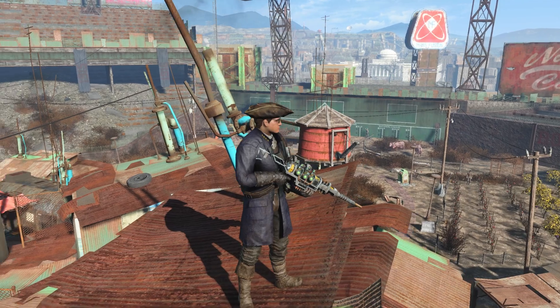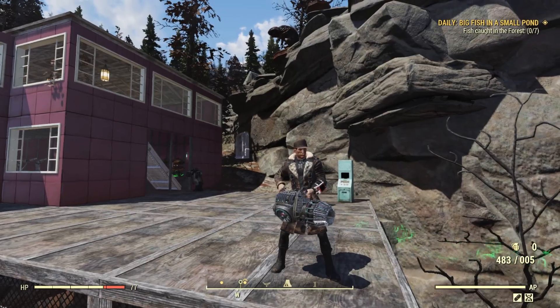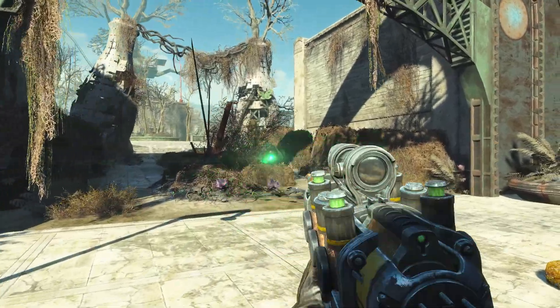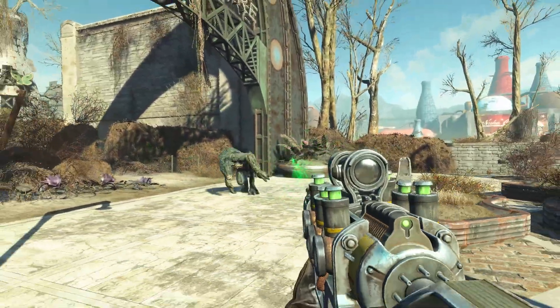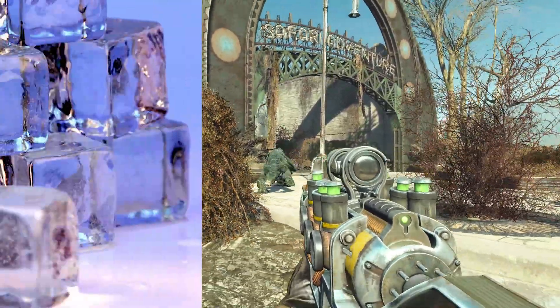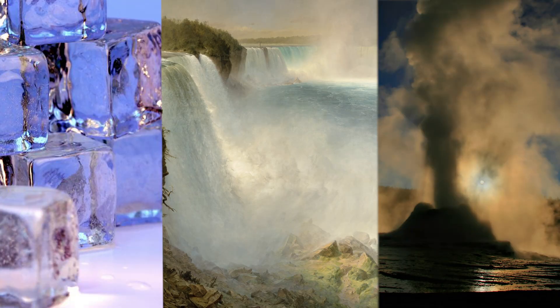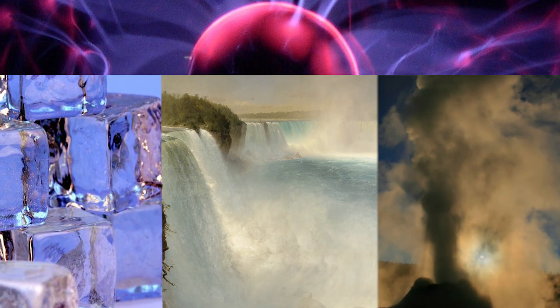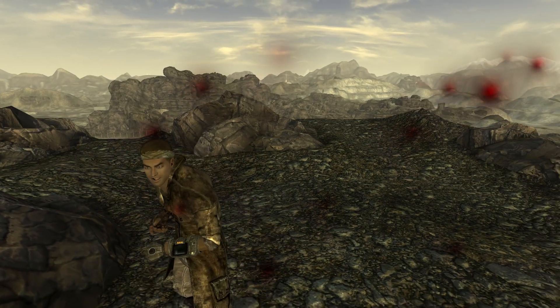The various plasma weapons you can come across in the Fallout series hide some pretty interesting tech between the trigger and the barrel. The core concept is the namesake of the gun, that being plasma. You may have learned in your early science education of the three states of matter — solids, liquids, and gases. Assuming you continued your academic adventure, you're bound to be introduced to the fourth: the aforementioned plasma. It's basically just electric gas.